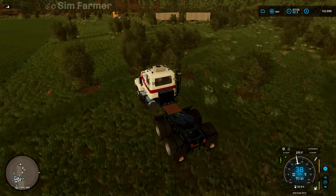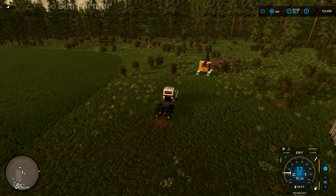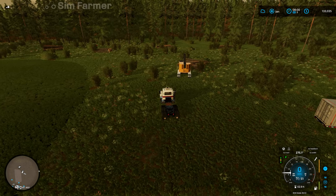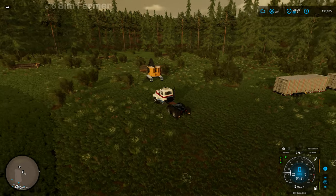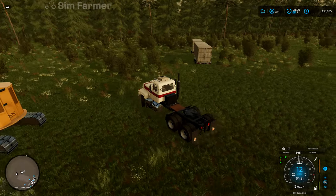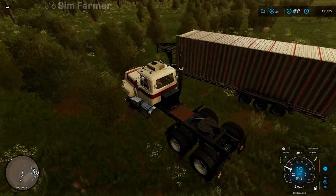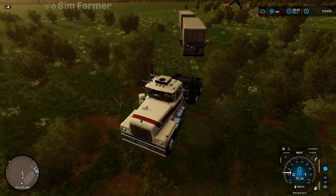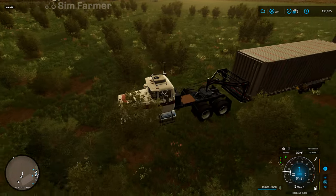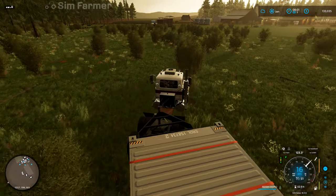Just over here we've got two more containers I bought last time. I've got quite a few piles of logs there — those are all 8-metre, so I've continued working away clearing this area and cutting down a few more trees. We'll sell these two containers, which should give us enough money to buy a second FDR machine for loading. I'm also going to get the forestry trailer so we can start loading up the 8-metre logs as loose logs and take those to sell.